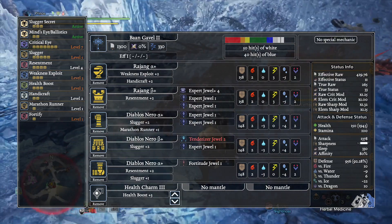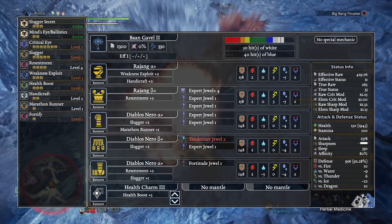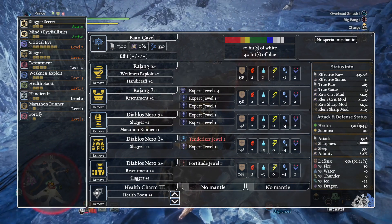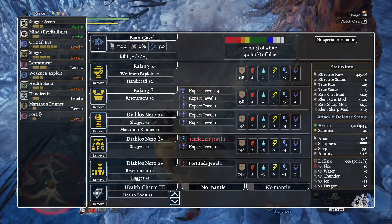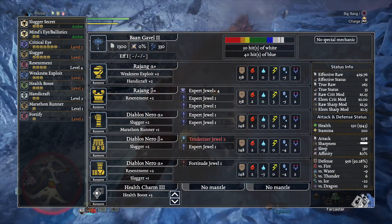The Nero Coiled Beta on the waist and the Nero Greaves Alpha on the legs. The charm we're going to run is the Health Charm Level 3. As for decorations, it's going to be pretty simple here because there are no slots in the weapon or the head. We're going to pop the Level 4 Expert Jewel along with two Level 1 Expert Jewels in the chest, two Expert Jewels in the arms, a Tenderizer and Expert Jewel in the waist, and a Fortitude Jewel in the legs.